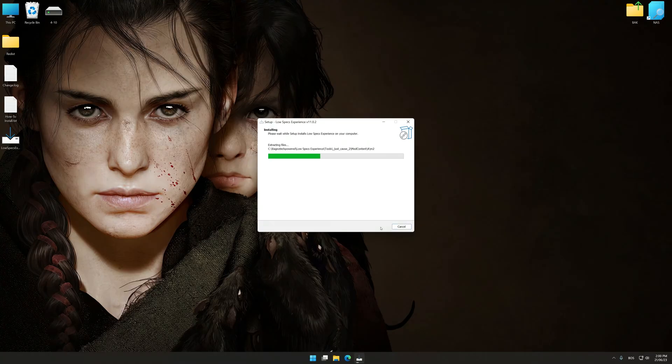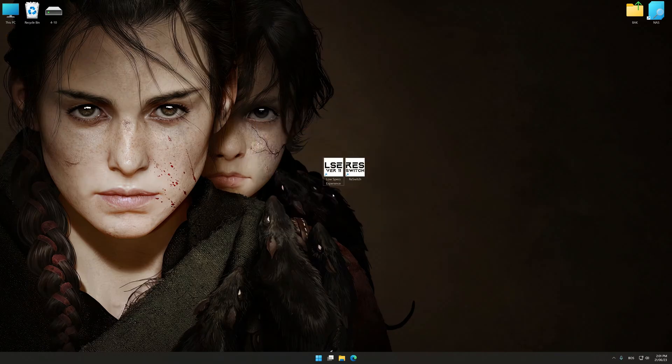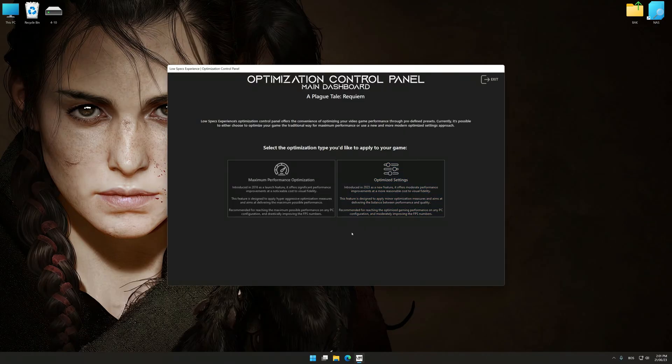Start the installation process for Low Specs Experience. Once the installation is complete, start it from the newly created Desktop shortcut. Now select the optimization catalog, select the applicable digital platform, and then select A Plague Tale Requiem from the drop-down menu. Once done, press the Load the optimization package button. Low Specs Experience will automatically detect a supported game version on your system. Now press OK and the optimization control panel will load.